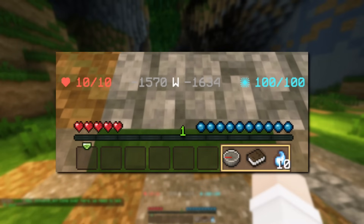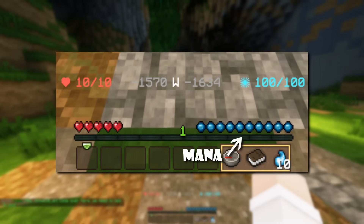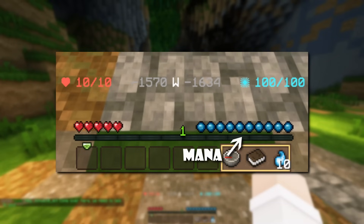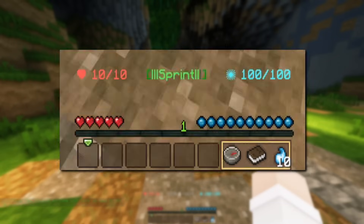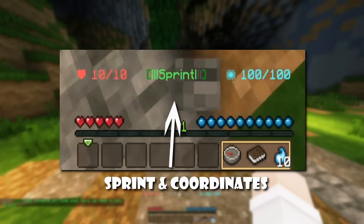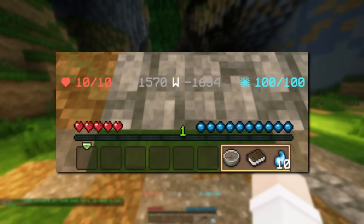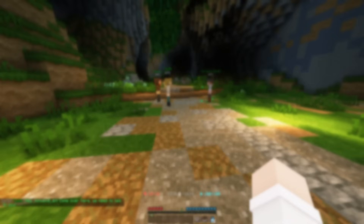Next up, there's the health, mana, and sprint bars. The health bar displays your health, the mana bar shows how much mana you have — spells deplete mana. And lastly, your sprint bar, which indicates how much you can sprint until you need a small break. When you're not sprinting, the bar turns into a coordinate meter. Now you're ready for the tutorial — I'll see you on the other side.